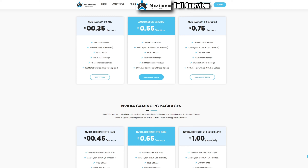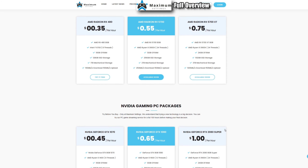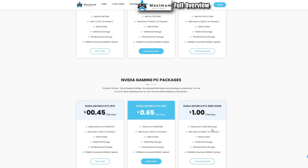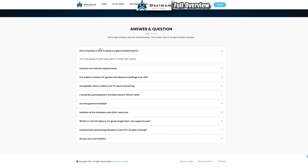I would like to see some unlimited pricing tiers in addition to hourly, so casual gamers can pay per hour and heavy users who game 20–30 hours a week have a flat rate option. Something similar to Shadow's model — maybe $49.99 for a 2080 Super tier. The CPU power, RAM, and storage for this price blows away anything else I've seen on cloud PC services, but the pricing could be better.